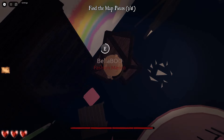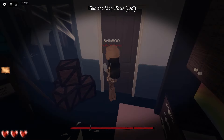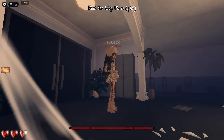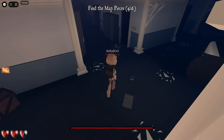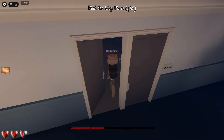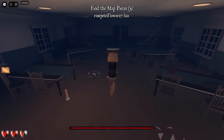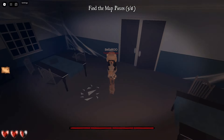Get this map piece from behind the boxes in the recreational room. After that, wait for the nurse to leave — she gave me a jump scare there! Now you're going to want to run down here to the cafeteria. You can do the cafeteria first as well, but I prefer doing it in the order I just did.